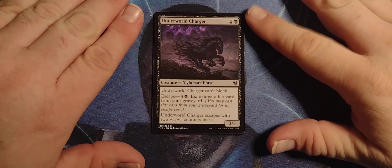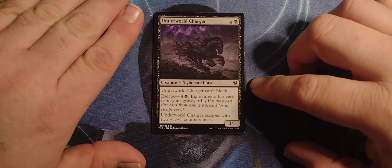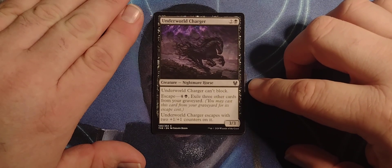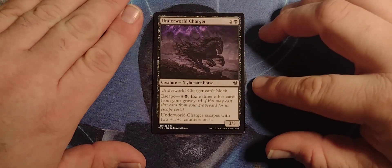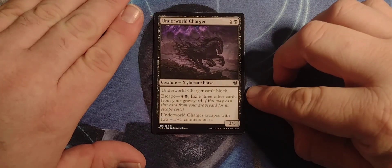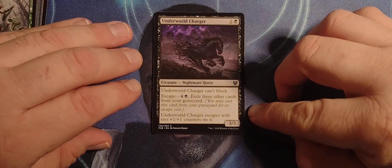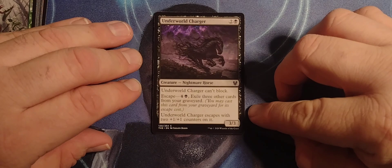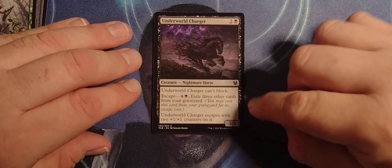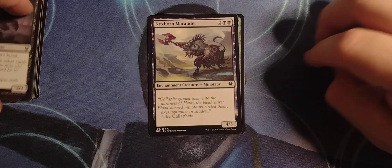Underworld Charger — 2 black Nightmare Horse with 3-3. Underworld Charger can't block. Fair enough, it's a charger. Escape: 4 black, exile 3 other cards from your graveyard. Underworld Charger escapes with 2 +1/+1 counters on it. That is pretty good — that's where it comes good. 5-5. Boom.